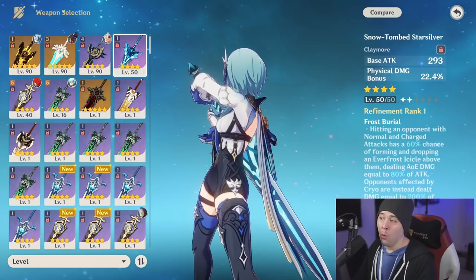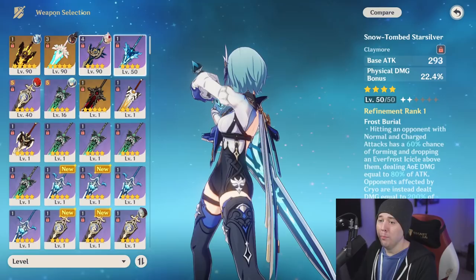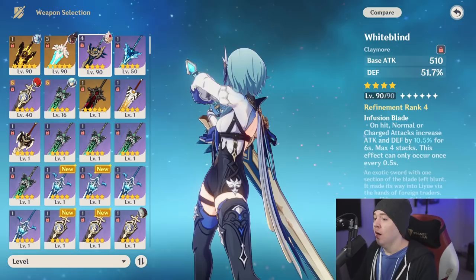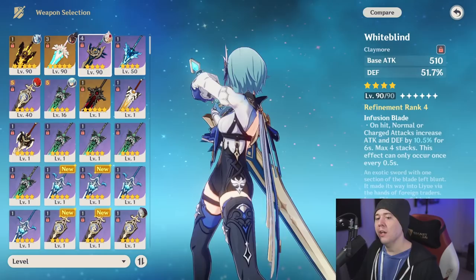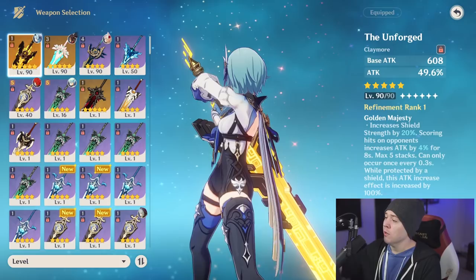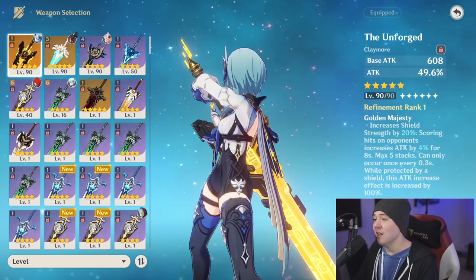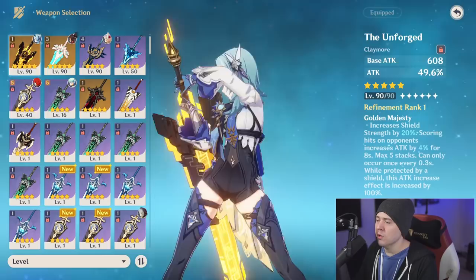Prototype Starsilver and Prototype Archaic are both very good and essentially neck and neck with each other. Whiteblind at high refinement ranks only — R4 or R5 — can work in a tanky build, but it still loses to Serpent Spine. For five-star weapons, the Unforged gives the most consistent damage, especially if you're using a shielder like Zhongli or Diona, which we'll cover when discussing teammates.